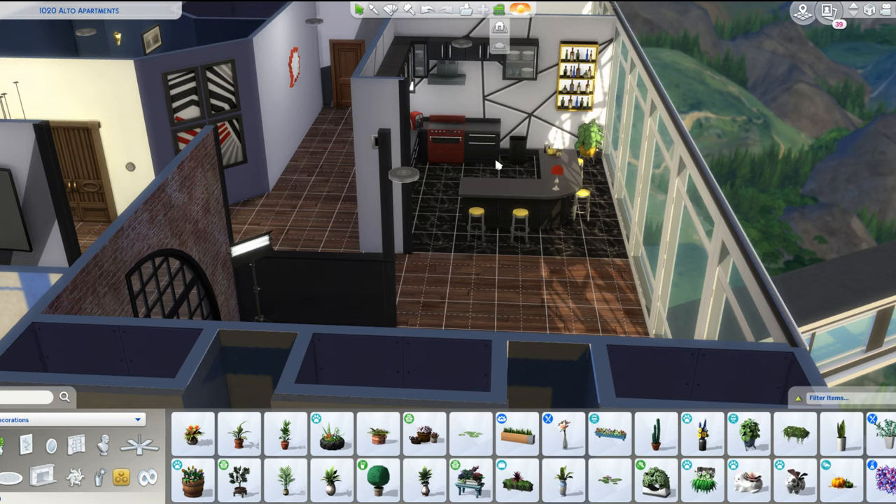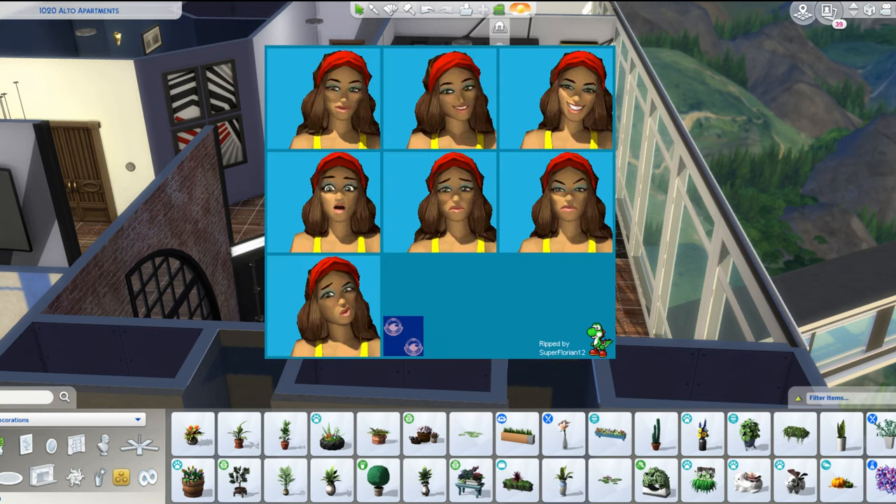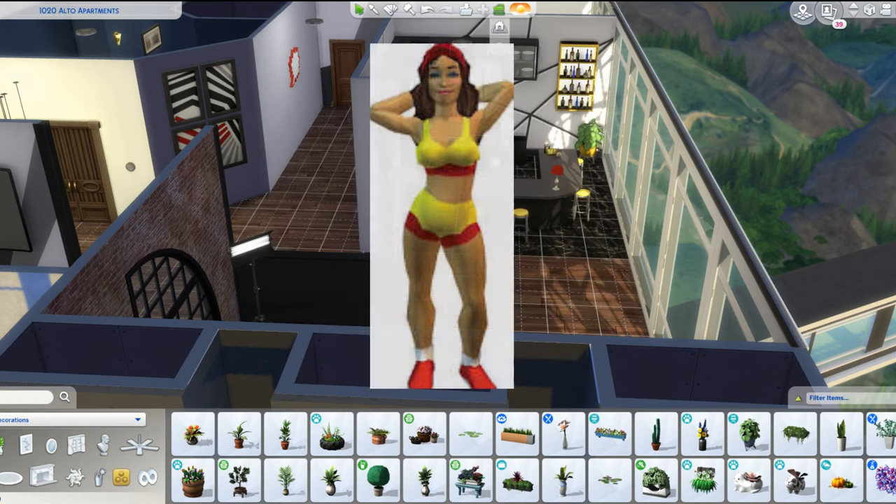One of the Sims I was telling you about is Misty Waters — she's kind of this uppity girl who I believe owns a gym. I play the Nintendo DS version, in case anybody is wondering. I built the apartment with her in mind because she wears this iconic yellow and red gym wear outfit everywhere. Actually, I think the original version was on Game Boy SP — oh my god, we're going way back!